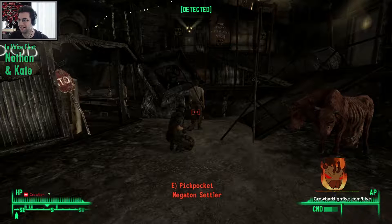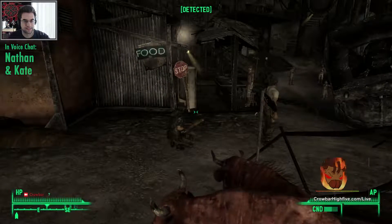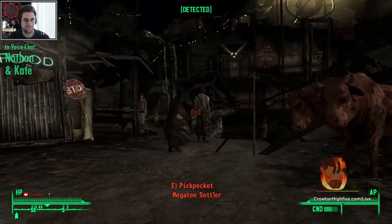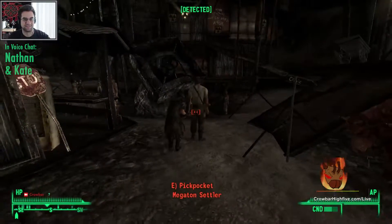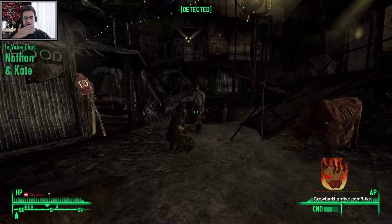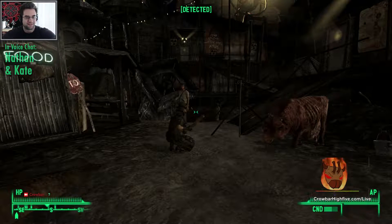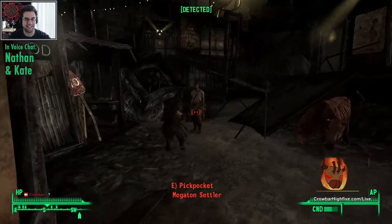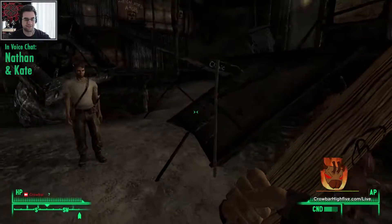Do you have a grenade or a frag mine? I have both. What you have to do is wait for him to be somewhere where it says 'hidden,' then reverse pickpocket him — put the explosive in his pocket and he'll blow up and no one will know why. You just have to be hidden while you do it, then reverse pickpocket, blow him up, and take his crowbar. I gotta do that — I have grenades and mines.